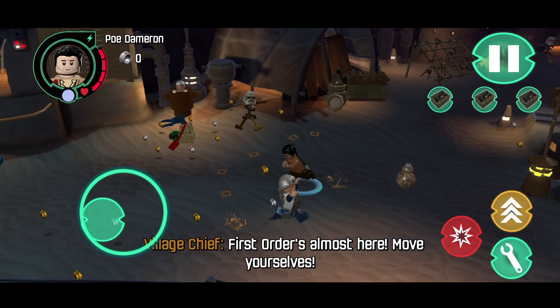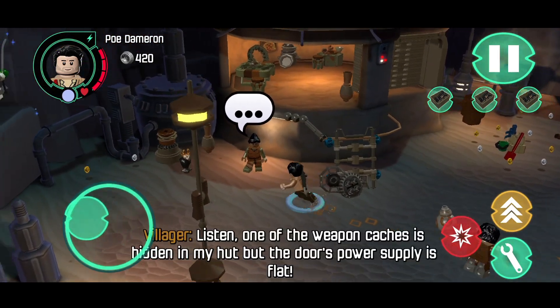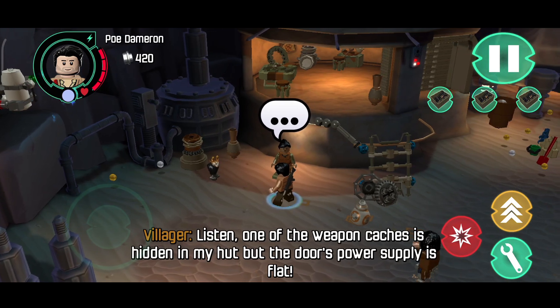First Order's almost here! Move yourselves! Listen, one of the weapon caches is hidden in my hut, but the door's power supply is flat.